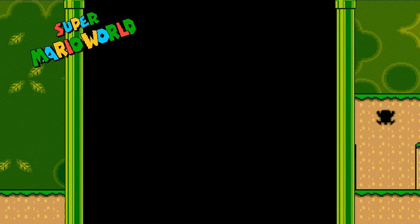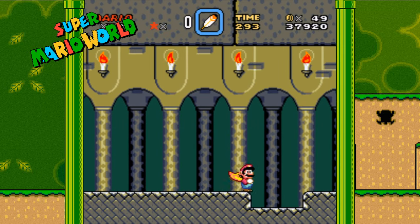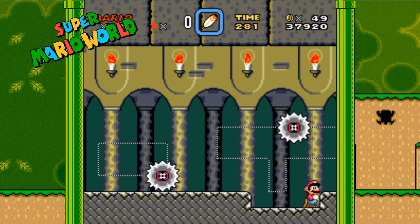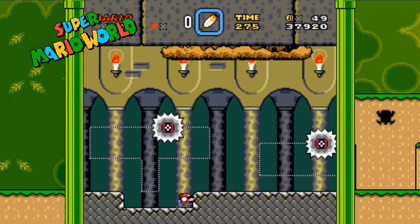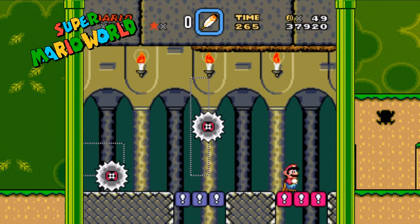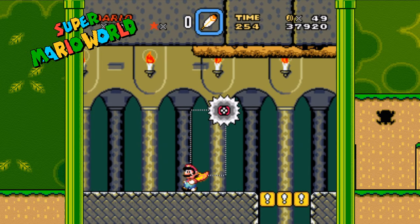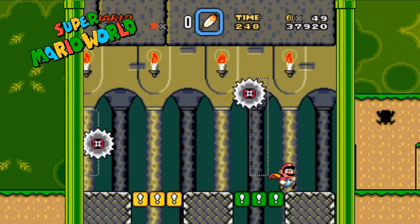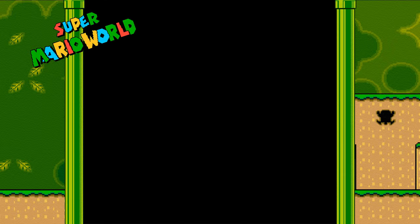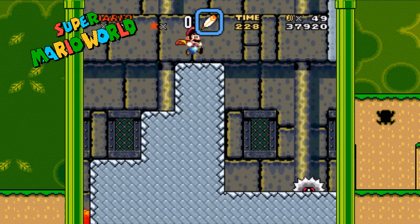Now onto the Forest Fortress — probably the number one requested secret from my last video. A lot of people were saying I missed this secret exit. However, a secret exit in Super Mario World is actually an exit that leads somewhere other than what the normal exit would lead to. In this case, it's just an alternate exit because it leads to the exact same place — the Resnors at the end of the level, which in turn lead to Star Road. The end result is 9 one-ups, but after seeing what Vanilla Secret 2 can give us, there's really no reason to try for the 9 1-ups here unless you just want to show off to your friends.